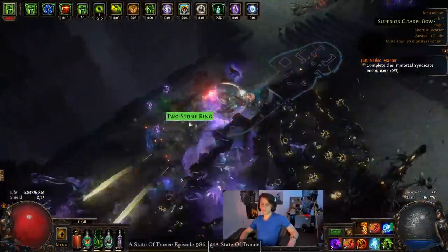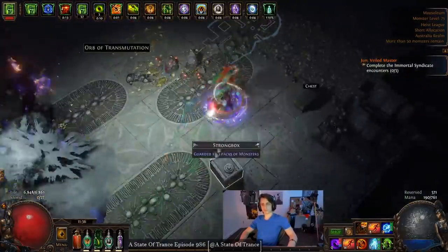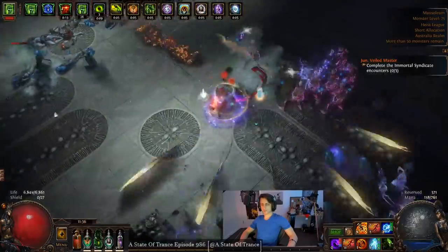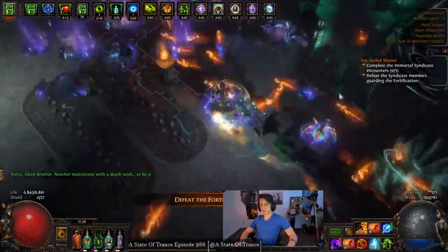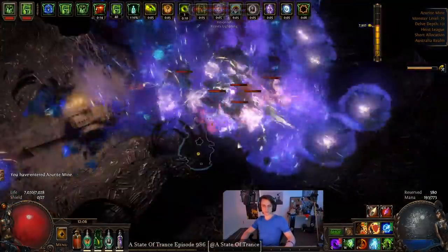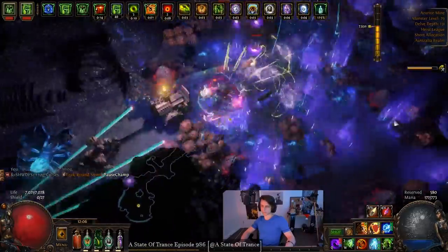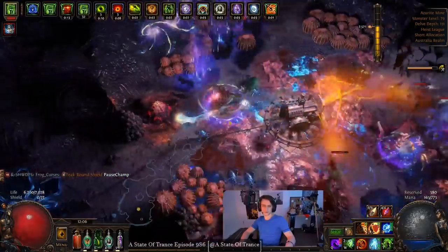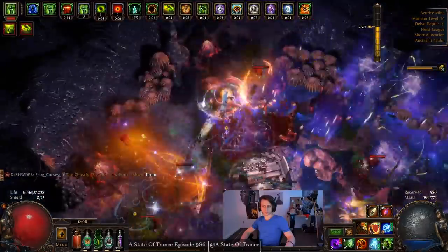Hey guys, it's Mathil here once again. With today's video and build showcase I'm going to be showing you what the Replica Alberon Warpath boots do and how freaking good they are. When we first saw these it was pretty obvious to anyone who had done poison builds before that these are going to be seriously busted. My first initial thought was to make a good Viper Strike or Pestilence Strike around these, making the melee versions a lot more viable with way more damage than usual, and still build into strength for a lot more life. But as time went on I just wanted to do something I hadn't done - and that is a poison wander.